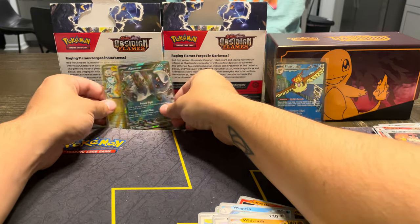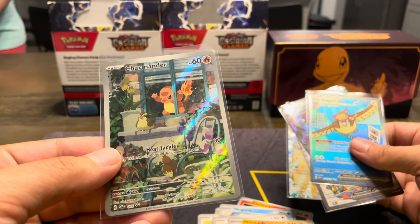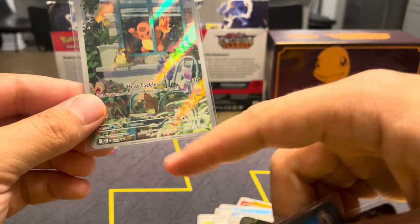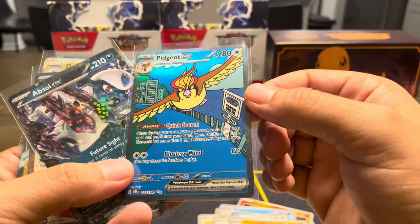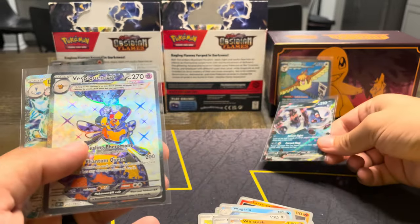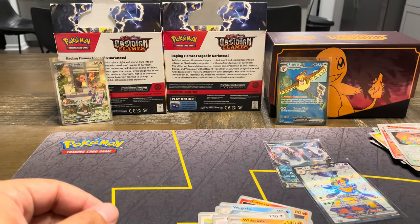Here we have the hits we got — all in like the first two or three packs. There's that Charmander you get as your standard ETB promo — very nice card, he wants to eat the Pidgey. If you didn't see, there's a second Pidgey chilling right here. But the biggest hit of course is that Pidgeot — very nice, the blue contrast, Route 18. Absol is my favorite EX so far — the set just looks like he's crushing through the card. Our third Vespiquen EX, got a couple extras for trade bait. And another Dragonite EX. Appreciate y'all watching — we'll see you next time.